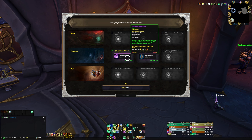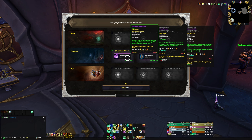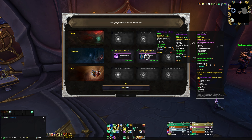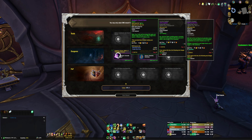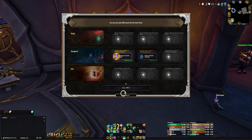We did get a trinket — Seventh Spine. Vivify and Enveloping Mist apply and refresh Fragile Echo for six seconds, and when Fragile Echo expires it restores 937 mana to you. That's going to be really good. We also got another offhand — I feel like every single week I get an offhand for this character. I'm pretty sure I'm cursed at this point. We're definitely going to take the trinket and get a lot of raw intellect out of it.